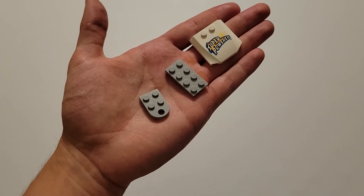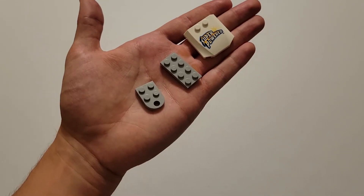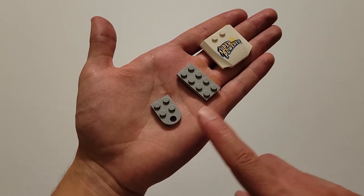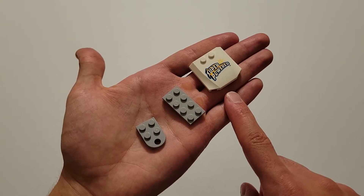Finally, the last thing we have in this bag are the coach pins, and those you do need to build. For each one, you're going to be needing these three pieces: a 2x2 gray brick with an arch, a 2x4 gray brick, and one of these white plates with the Superpowered logo.